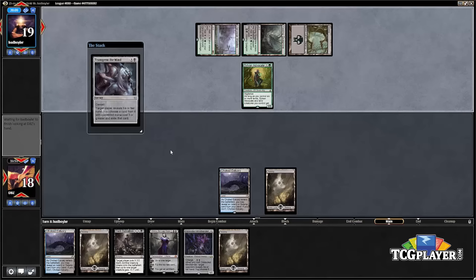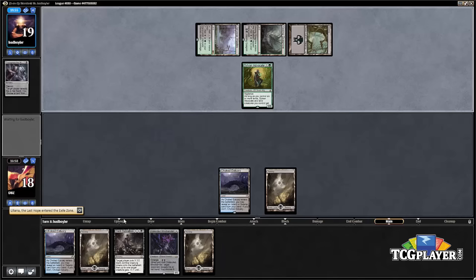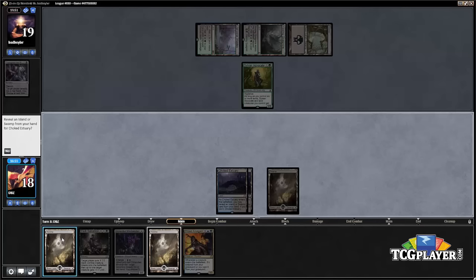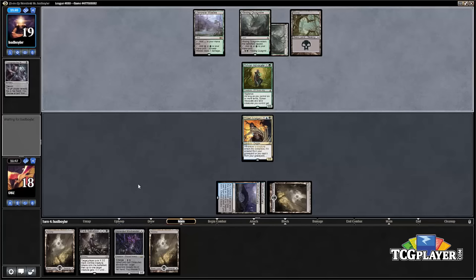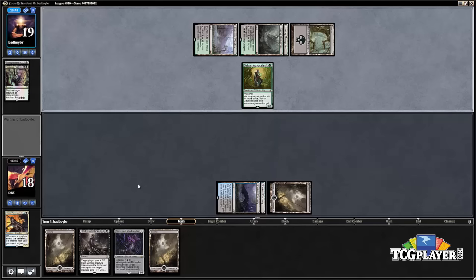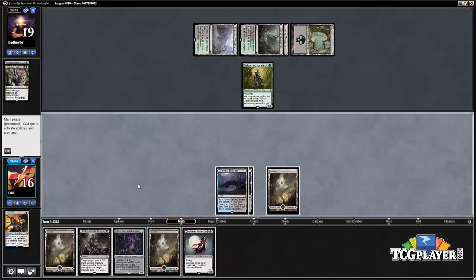We may just play Liliana and plus on our next turn, but it looks like our opponent's Transgress the Mind is pretty likely to take our Liliana, leaving us in a rough spot. We're hoping for something like a Prized Amalgam — and there it is. We drew a Prized Amalgam; hopefully it lives so we can emerge it and get the Mind Bender into play. But our opponent has seen through our plan and that Prized Amalgam is dying a quick death.